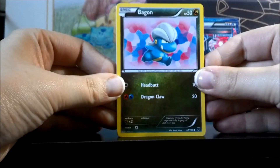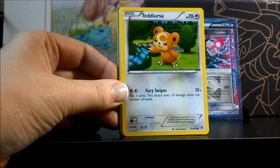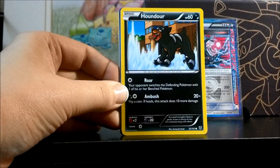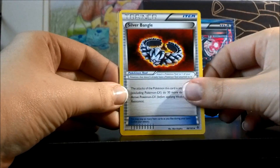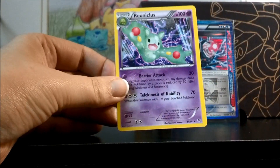Here's a Bagon, Squirtle, Teddiursa, Archen, Houndour, Relicanth, Duosion, Silver Bangle, a Reverse Frostlass rare, and a Reuniclus.